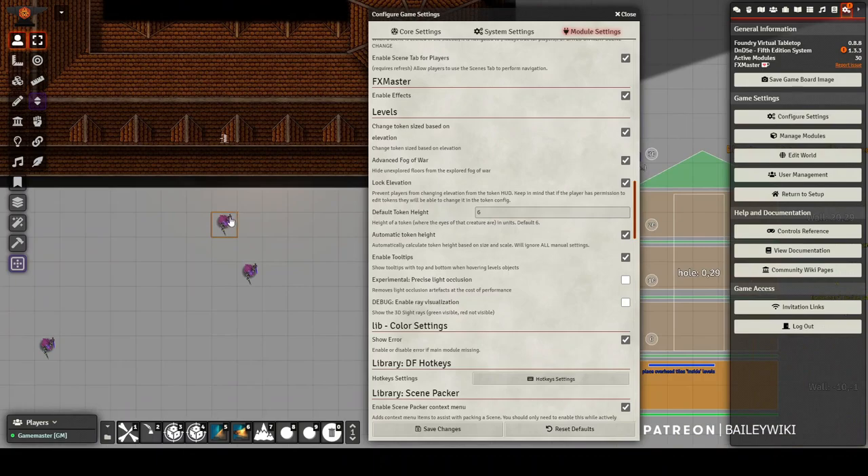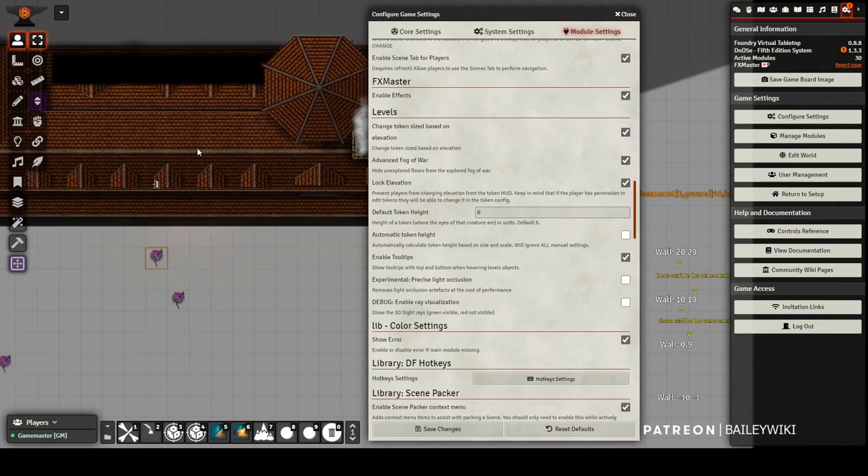You can turn lock elevation on and it'll immediately make it so players don't get access to the elevation HUD option. There is a macro inside the Levels macro compendium where you can toggle that function on and off, so you can let players change their elevations normally but turn it off for a particular multi-level map. "Default token height" affects line of sight - if a player is six feet up and there's a wall three feet in front of them, they'll be able to see over it. It calculates from where a player's eyes are to where another player is. You can set a default of six feet for every token and change it token by token.